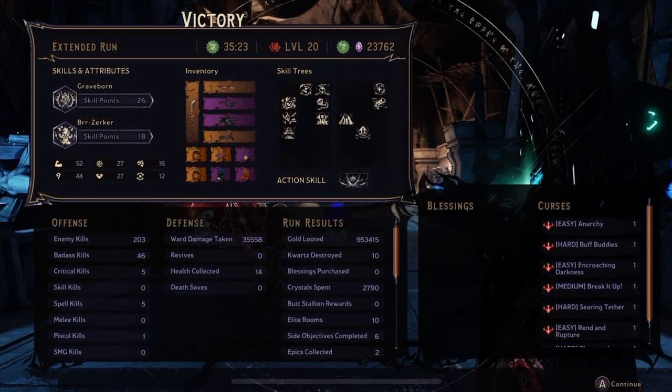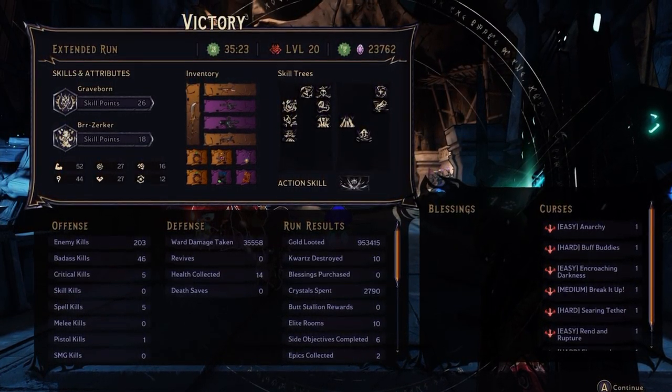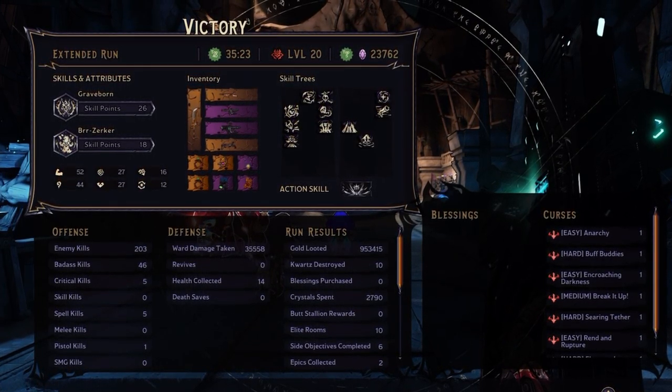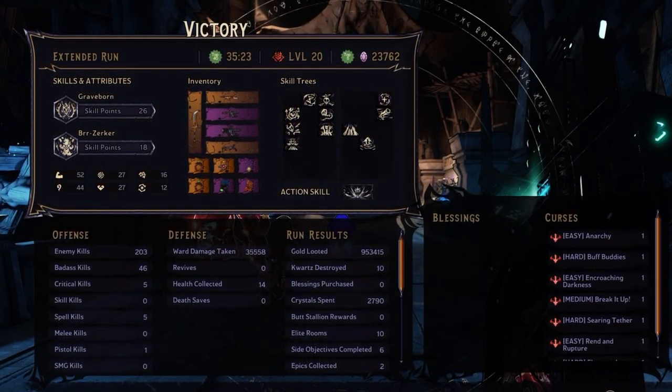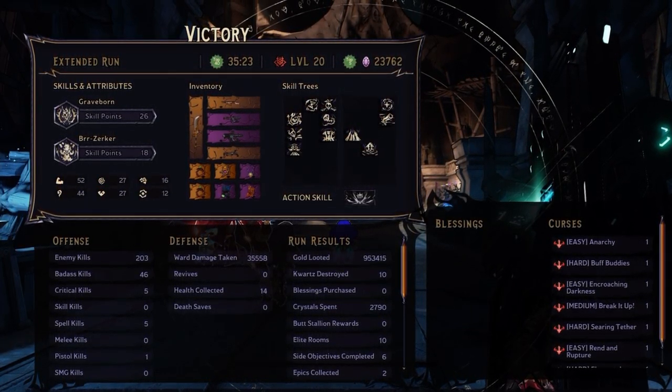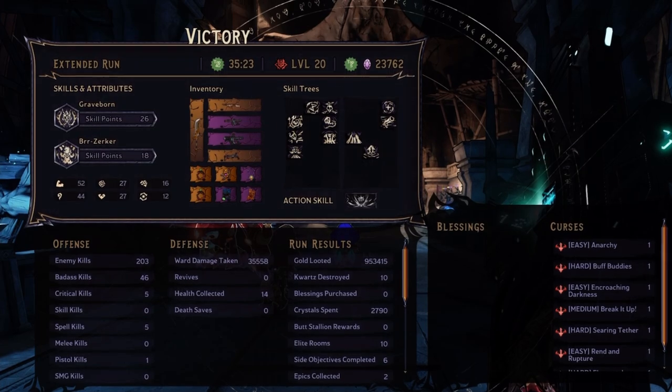It's Trackstar GG back with another video in Tiny Tina's Wonderlands. Today we're talking about the combo of Graveborn and Berserker and how overpowered it is for survivability in the Chaos Chambers at Chaos Level 20.